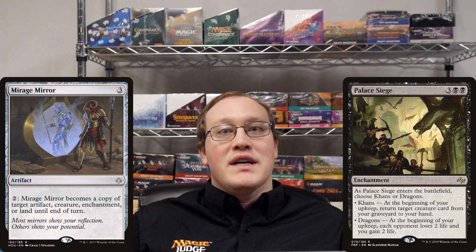Today's question was suggested by a viewer who tells me that it comes from the True Stories collection. Amy uses Mirage Mirror to copy Palace Siege. During her upkeep, which of the effects happens?